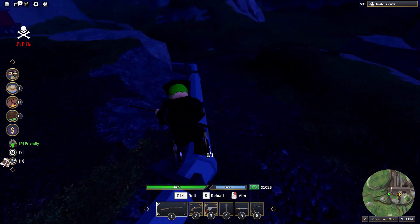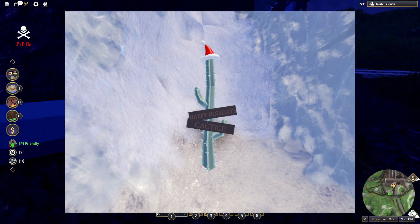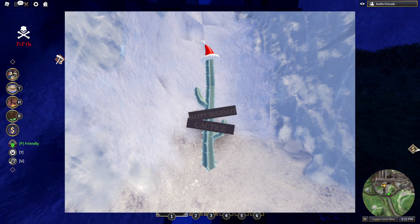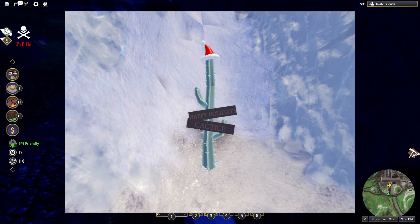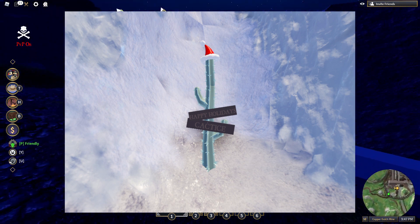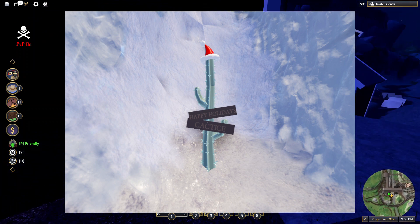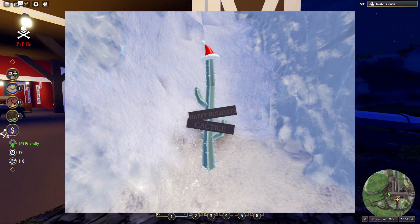The next photo shows a frozen cactus. I did hear that there is a frozen cactus somewhere in the map, but I haven't found it. It just says 'Happy Holidays, Cactice' — they put a little pun in there, just with the ice. And there's a Santa hat on top of the cactus. Just a pretty cool cactus in the middle of the cold, which is definitely not where cactuses are supposed to be — but why not?